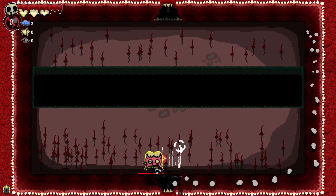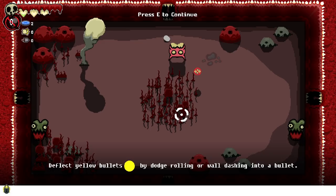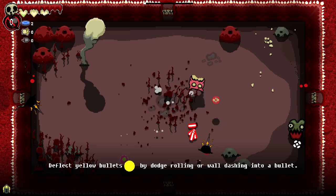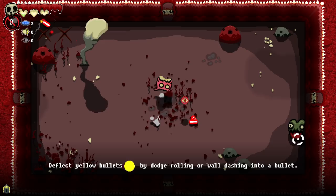I see, I see. This is wild — the mobility and options that you have. Deflect yellow bullets by dodge rolling or wall dashing into a bullet. So we have iframes, right? I'm with it. It's not letting us throw the tooth, probably because it's trying to science us here.